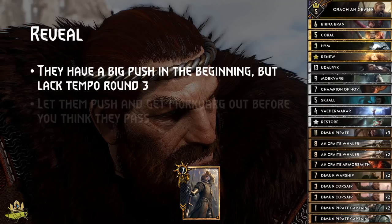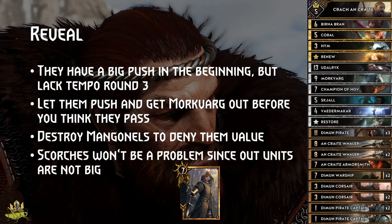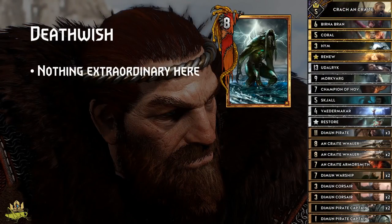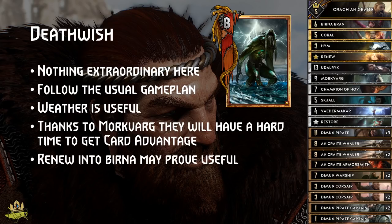Reveal matchup: Reveal will have a big push at the beginning but will have a value problem in round 3, so let them push, and when you think they will pass soon, get your Morkvarg out to prevent going down a card. Destroy the Mangonel as soon as it appears and you will deny lots of value on their end. Reveal's Frightener and Double Scorch won't be a problem since your ships aren't big enough and they will end up scorching their own units instead. Deathwish matchup: Nothing extraordinary here, follow the usual gameplan and get rid of the Daos. Weather is very useful, and thanks to Morkvarg you will have a hard time securing card advantage. Best Renew target is Birna most of the time, and keep Kroll if you play Monster Nest into a Barbegazi.